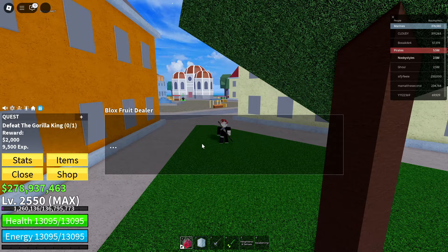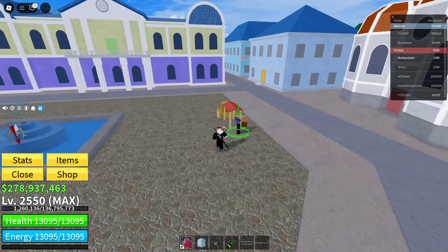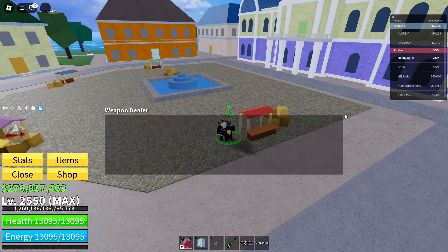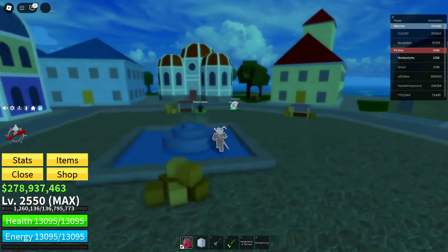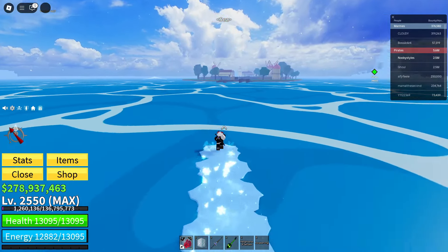Now once you have done that, click on exit. You can abandon the quest if you want to, or you can leave it in — it doesn't really matter. Now after that, go to this tool and get yourself the slingshot. You gotta click on purchase even if you have the slingshot already. Now go ahead and go over to the Bloxfruits dealer in the pirate start area.